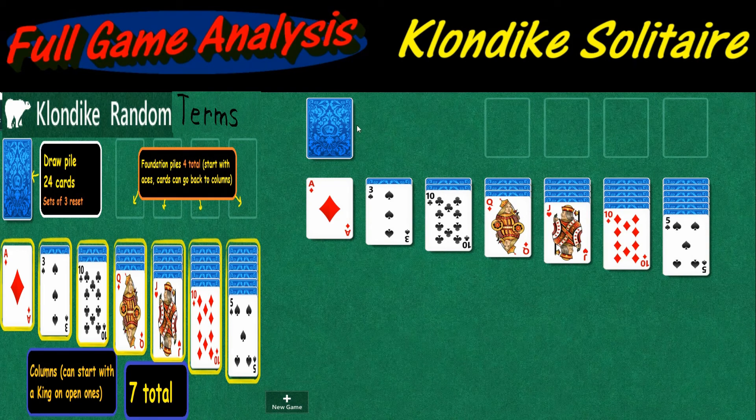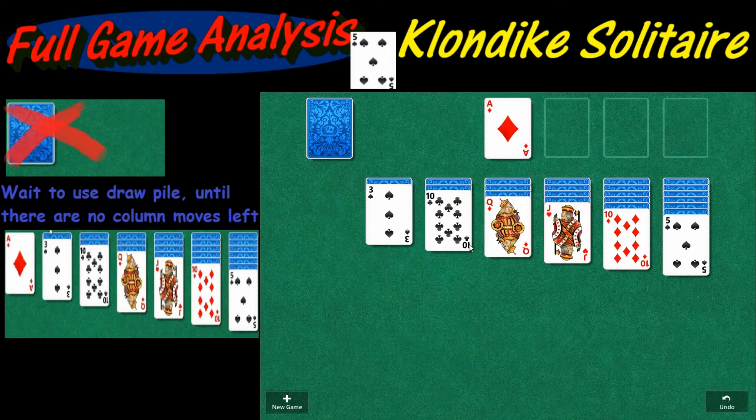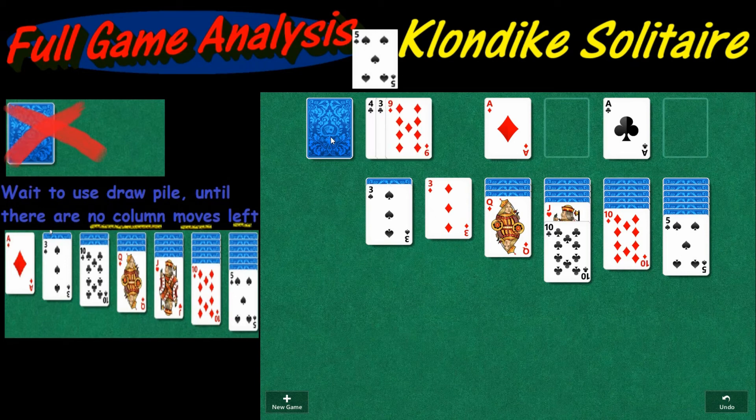This draw pile right here has 24 cards. I'm going to wait until I know what moves are done here. Aces obviously go up to the foundation pile. There's only one move initially. Let's see what else is there, then we'll see what happens in the draw pile.